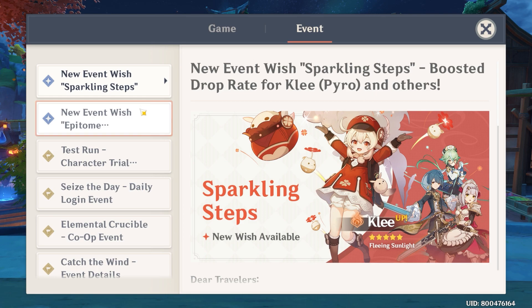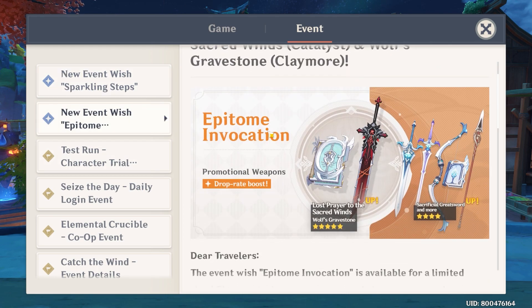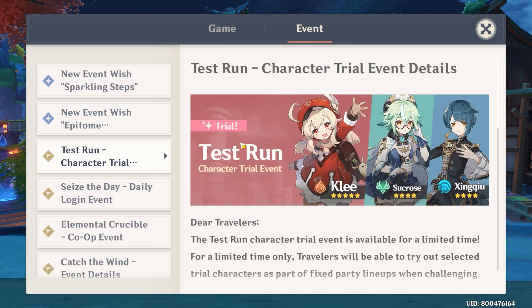Once again, to summarize: we're gonna get the Klee banner, the new five-star weapon Wolf's Gravestone banner, as well as the test run for Klee, Sucrose, and Xingqiu. And that pretty much wraps up this video. If you found this helpful, do consider dropping a like and subscribing to the channel — it helps a lot. Thank you for watching, safe travels, and I'll see you in the next one.